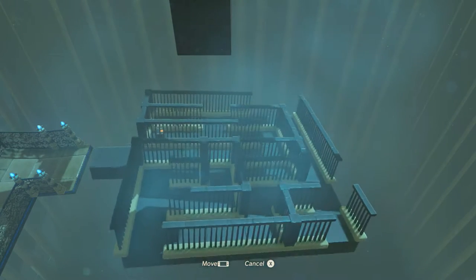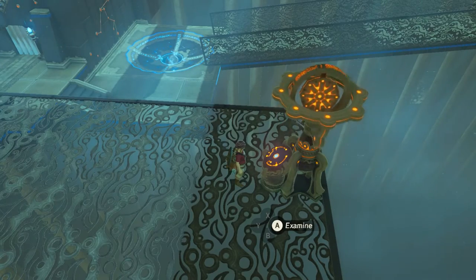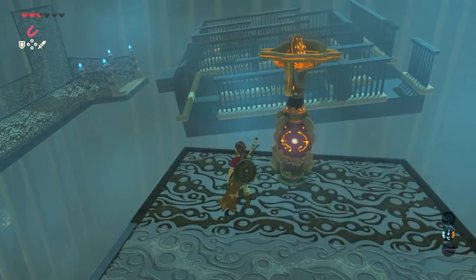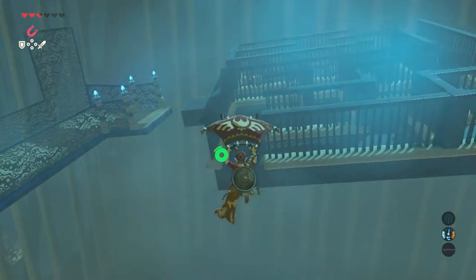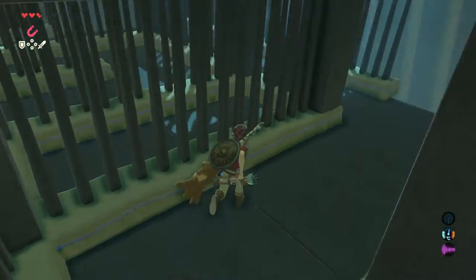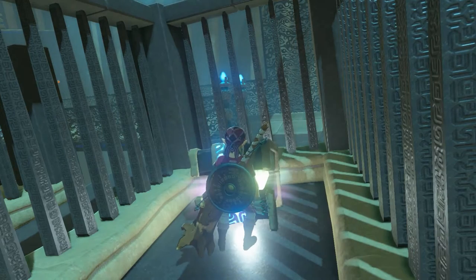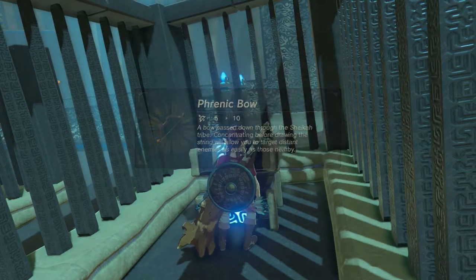Make sure the platform is back in its original position and tilted a little bit towards you, because there's a treasure chest that we need. Then get out of the controller device and the ball rolls exactly into the hole where it's supposed to. Jump off to the tilted part and use your paraglider to glide towards it. Find your way to the treasure chest, open it, and inside is a nice bow with a strength of 10. Use it or leave it — it's up to you.